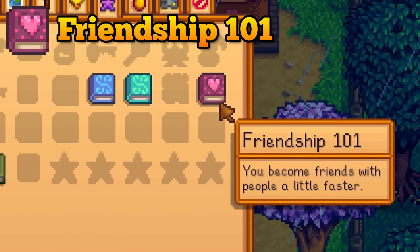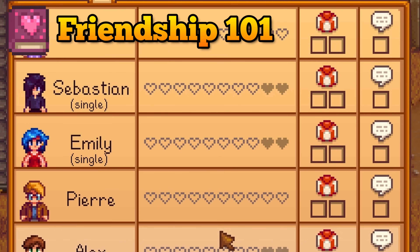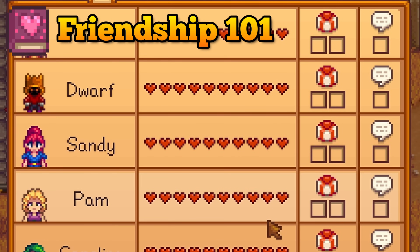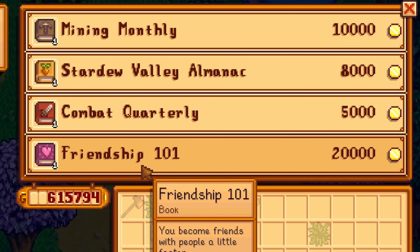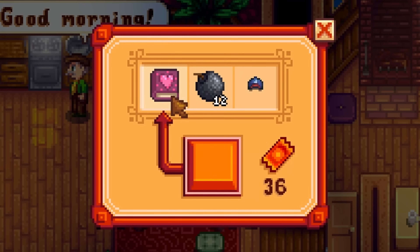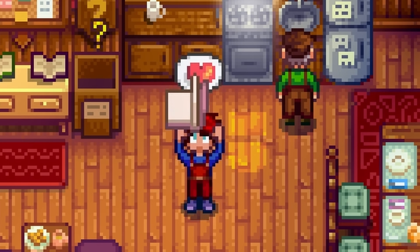The Friendship 101 book is of the utmost importance. This book will allow you to befriend people ever so slightly quicker, so get this as early in your playthrough as possible. Buy it from the bookseller for 20,000 gold or get lucky with prize tickets in Mayor Lewis' house. Do not delay getting this book.